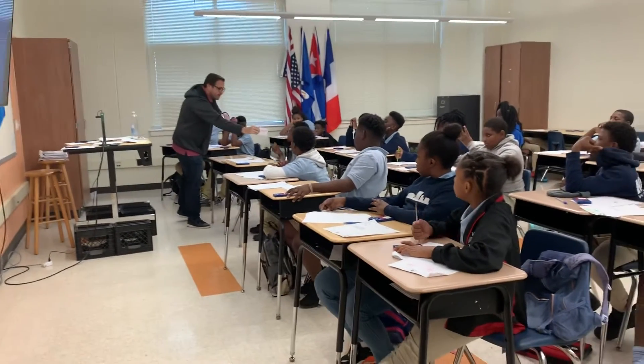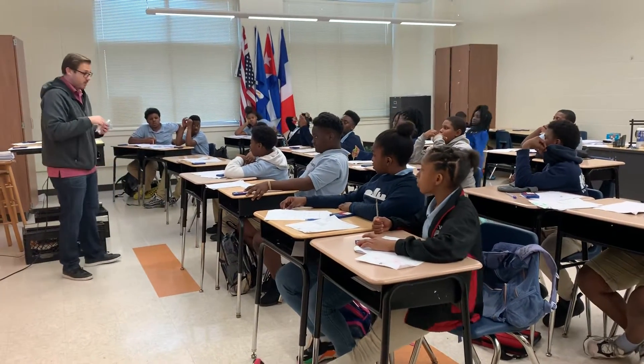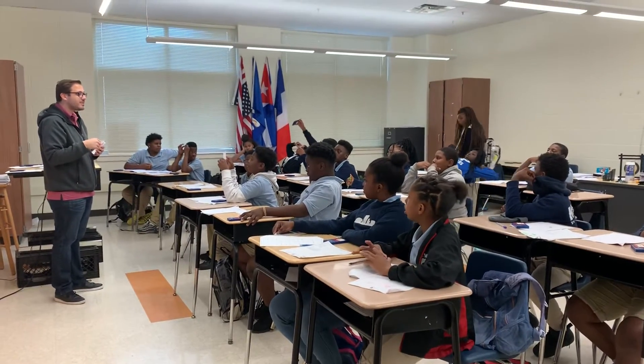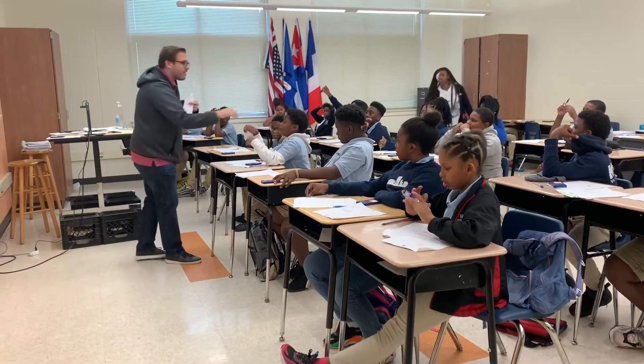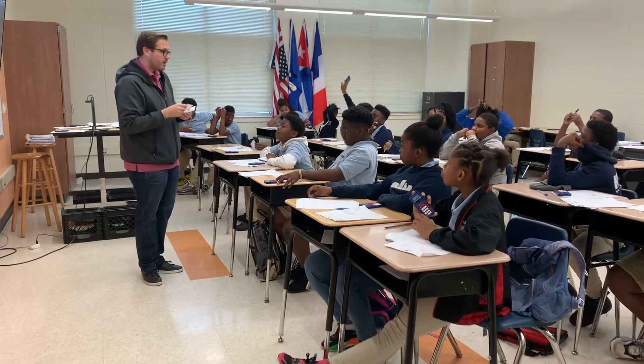We trade, and then we find a different partner. Quiz me. 2 plus negative 8 is negative 6. Good. Trade. Then you go find a different partner. Everybody clear about how the rules work? Great.